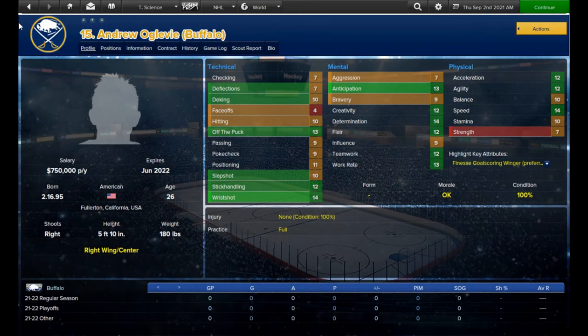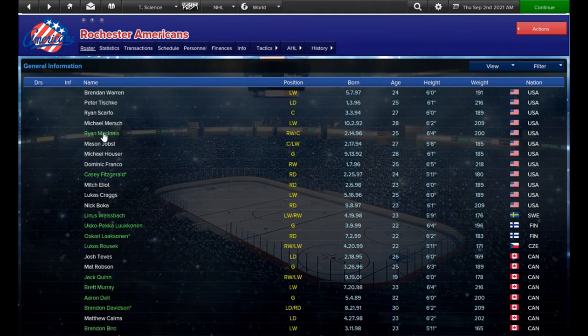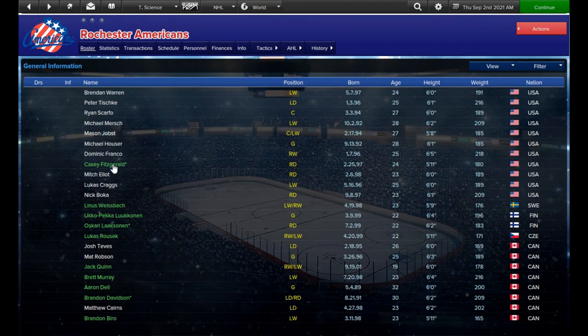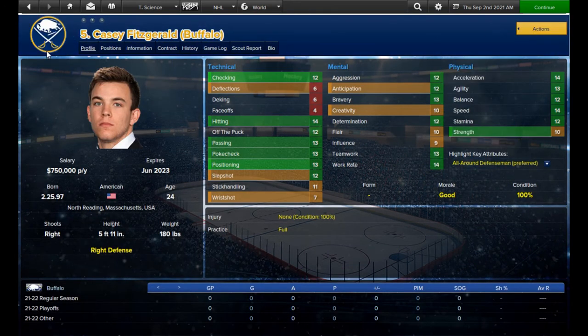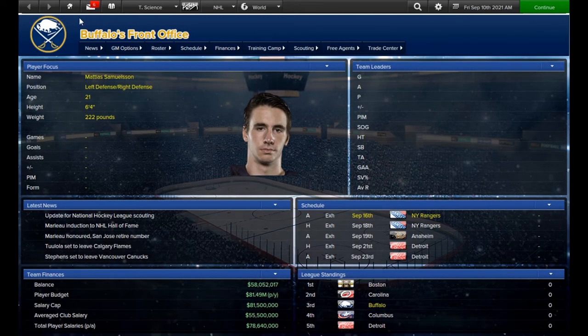Now it's September and I'm calling up everyone from the farm team to participate in training camp. I'm also inviting any remaining unsigned prospects to participate as well. With so many players called up, you should be able to divide camp into four teams. Throughout camp you'll get coaches reports, and they can be useful with helping you identify which young players are about to break out. If you've invited your unsigned prospects to camp, your coach will offer an evaluation for everyone.